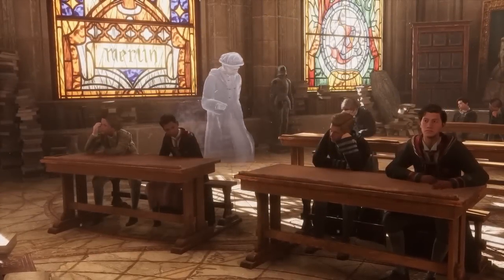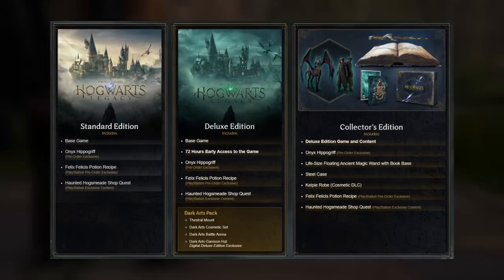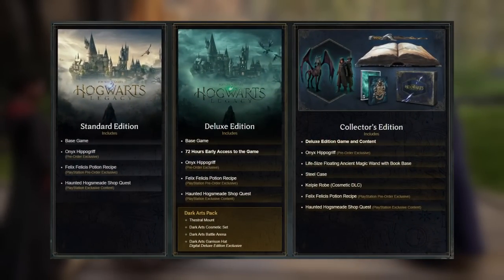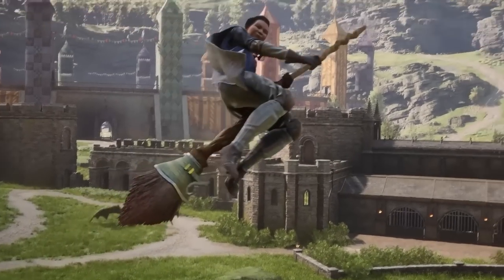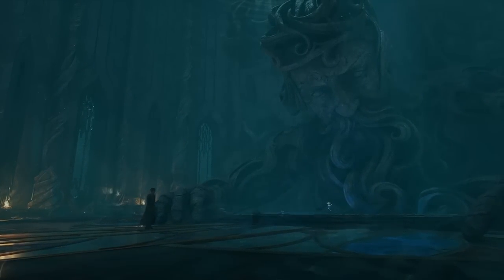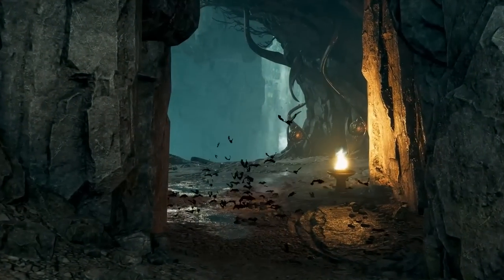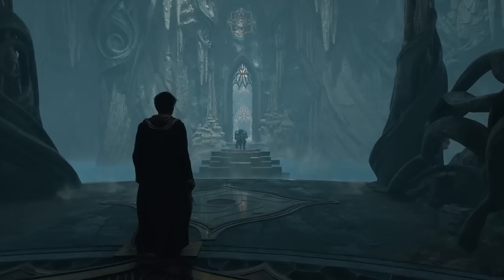First up is to check the edition you got or are getting. It's important to know what edition of Hogwarts Legacy you are going to buy, as they all come with different features. Some features may only be available in certain editions, so it's essential to make sure you are getting the edition that has the features you want. Some editions may also have exclusive content such as bonus or exclusive in-game items.